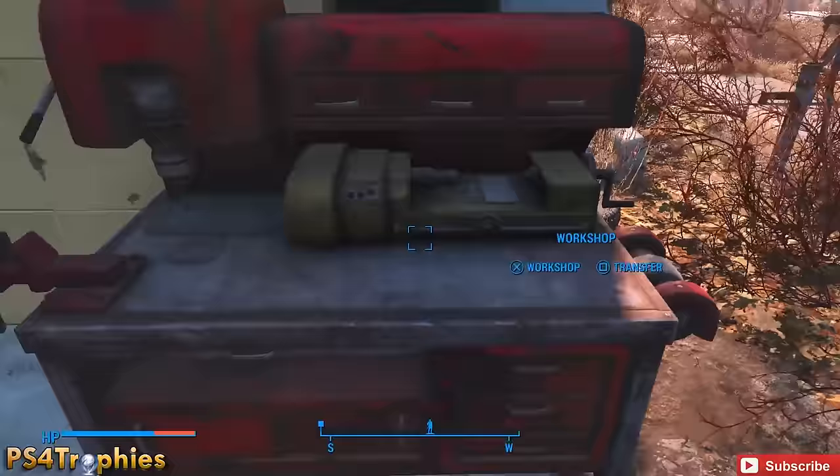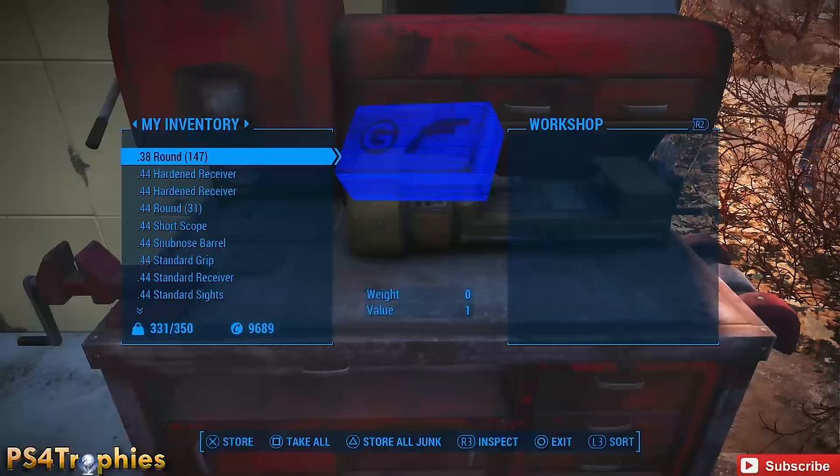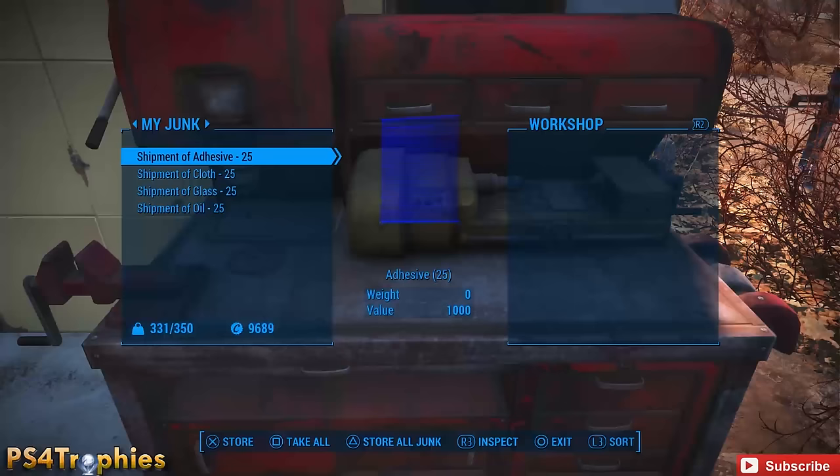Once you have nothing in your junk except those four shipment items, go back to your workshop and hit Transfer. On the left tab under My Inventory, scroll to My Junk — you should see just the four shipments and the workshop should be empty. Now hit Triangle (Y on Xbox) to store all junk, and then immediately hit Square to transfer it all back to your inventory. You'll get a stack of 25 of each material and still keep your shipments.